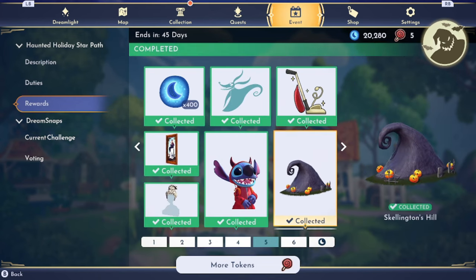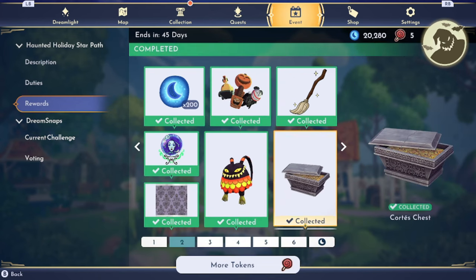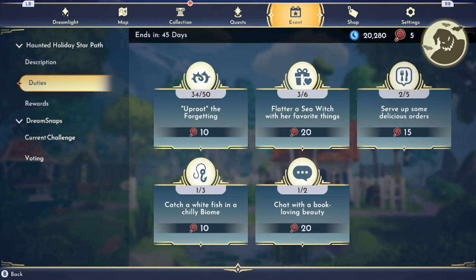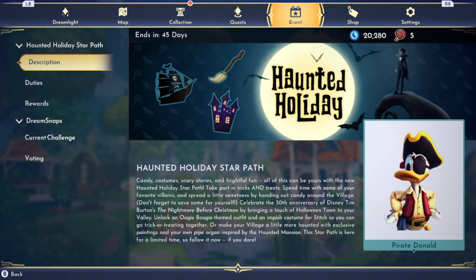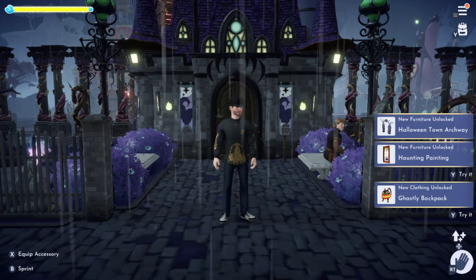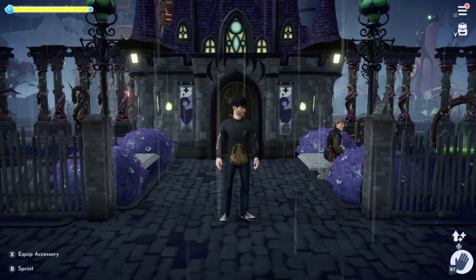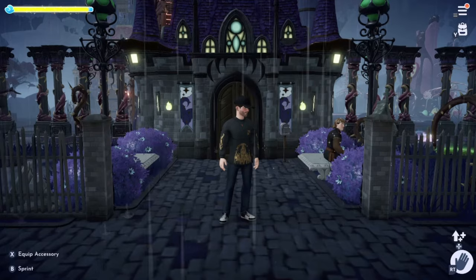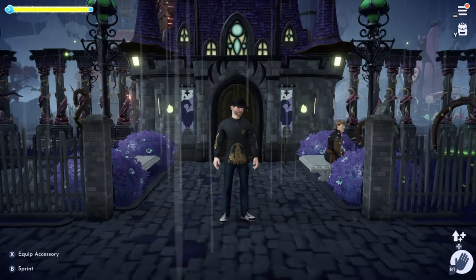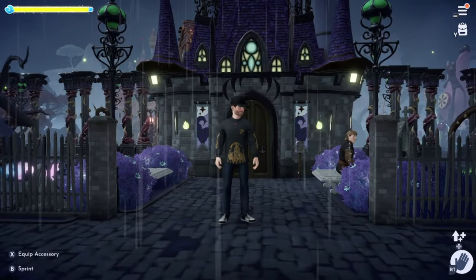So that is every single item collected. And I only have five more duties left. And then this Haunted Star Path — Haunted Holiday Star Path — is done. Now we're going to get a whole bunch of that stuff, but I'm going to take a pause. I'm going to set every item up, and we are going to view and look at every single item.